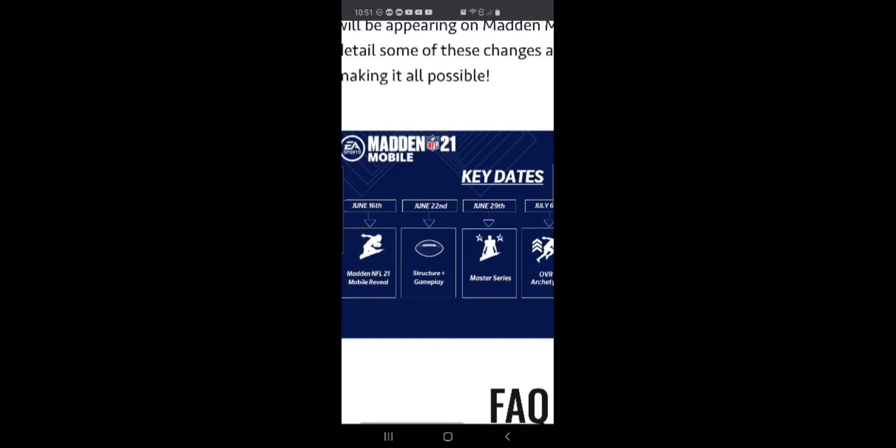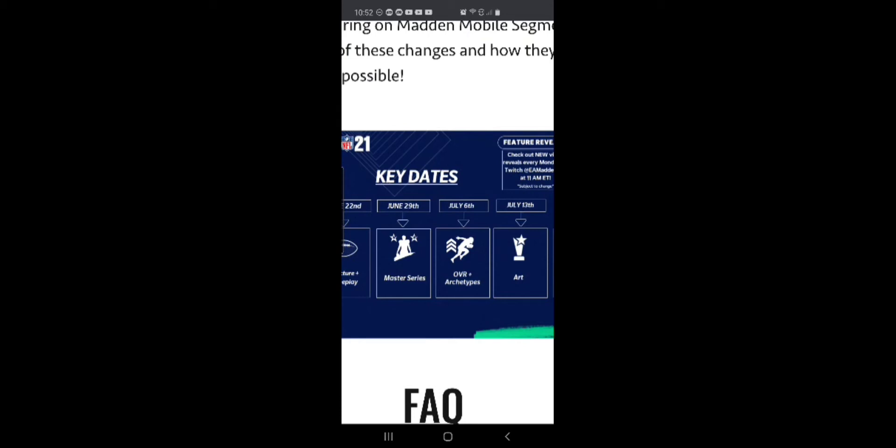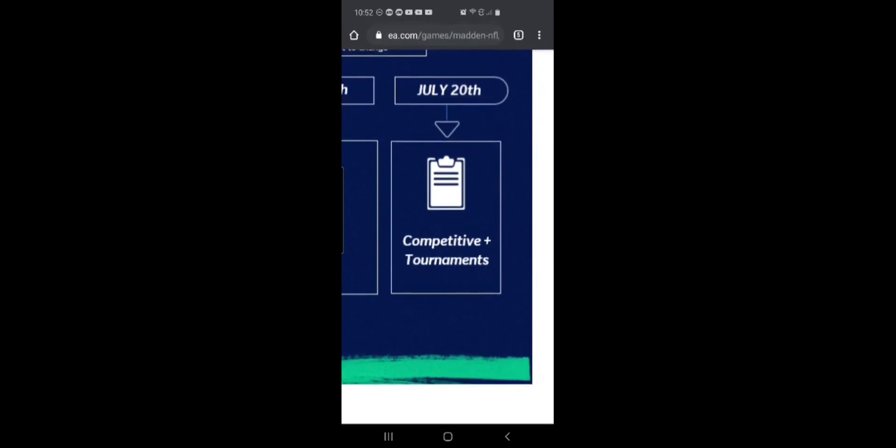On June 16th they will be talking about the full Madden NFL 21 reveal. On the 22nd they'll be talking about structuring gameplay. The 29th they will be talking about Master Series — I'm sure we'll have something revolving around Lamar Jackson there, since this year Patrick Mahomes was the cover and the final Master Series gave you a 100 overall Patrick Mahomes. On July 6th we'll have overalls and archetypes, July 13th art, and July 20th competitive tournaments.